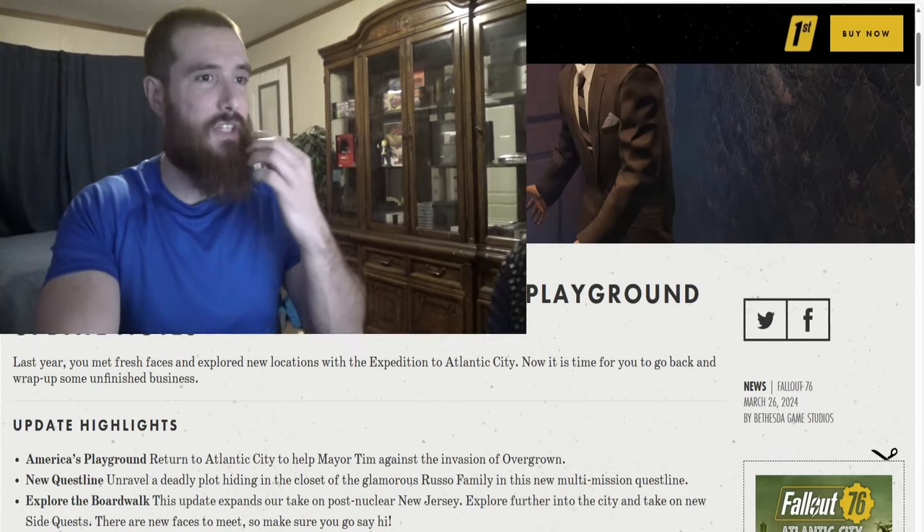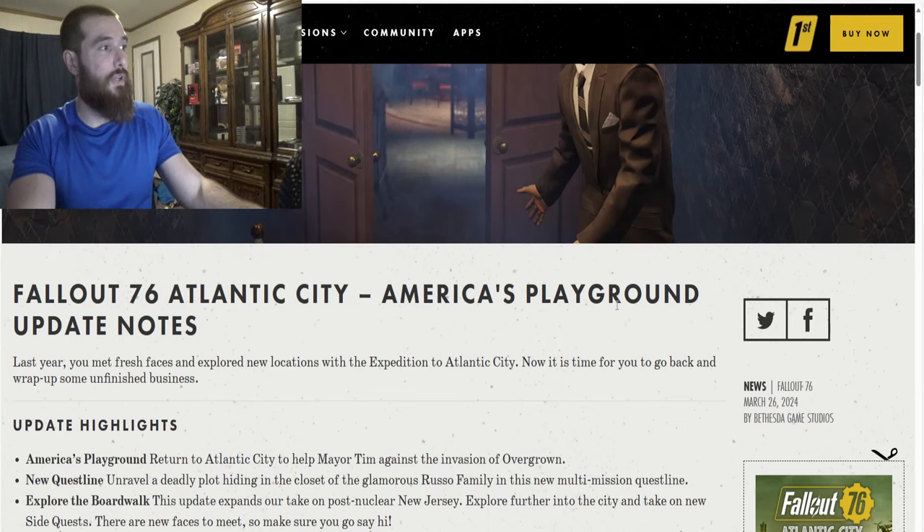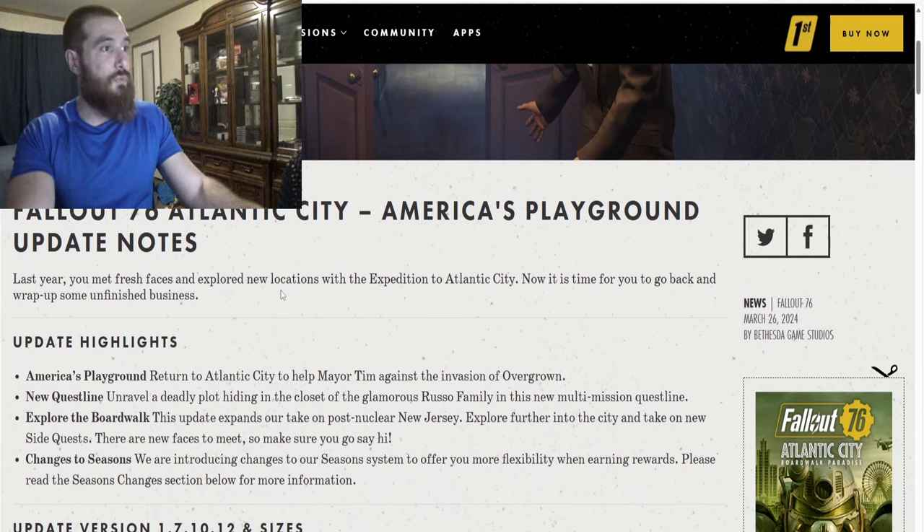Bethesda just made this inside of the vault today. It states here: Fallout 76 Atlantic City, America's Playground update notes. So last year, you met fresh faces and explored new locations with the expedition to Atlantic City. Now it's time for you to go back and wrap up some unfinished business.